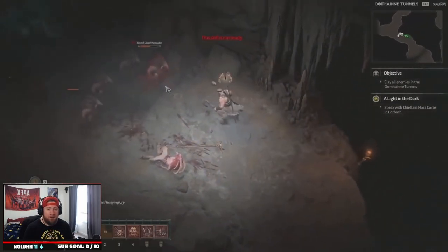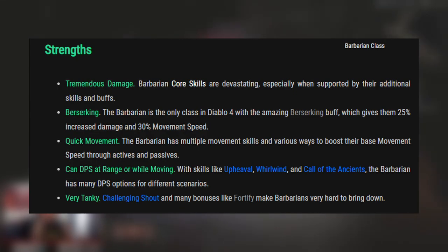Let's take a look at the strengths and weaknesses of the Barbarian class. For strengths, the Barbarian has always done a ton of damage and the core skills in Diablo 4 help support how much damage you're doing. Berserking is an ability unique to the Barbarian — it gives increased damage and movement speed. If you want to get around and up close and personal, you have quick movement abilities that let you speed through walls and large mobs unhindered. It can also DPS at range or while moving with skills like Whirlwind or Call of the Ancients.